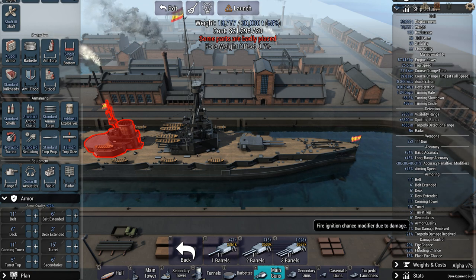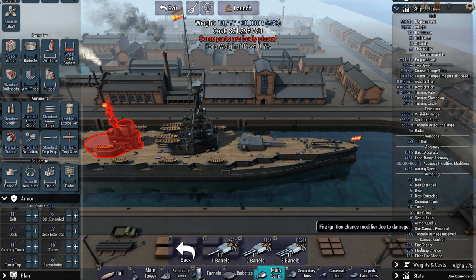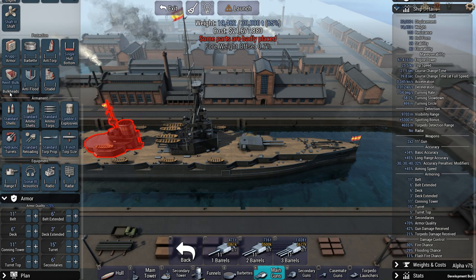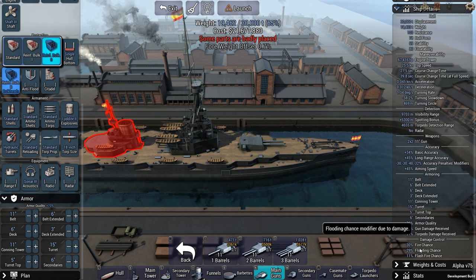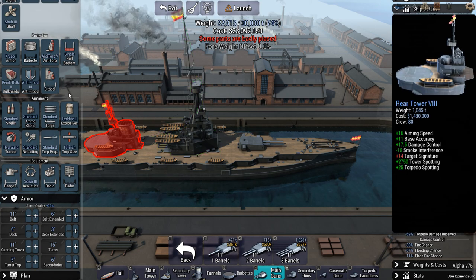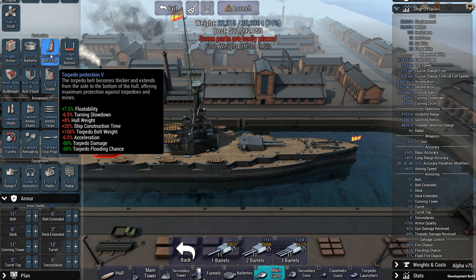And damage control: what's my fire chance — how likely am I to catch fire? This can be impacted by the items on the left as well. My fire chance is currently minus 20%, but if I switch to reinforced bulkheads it goes to minus 30%, because reinforced bulkheads give me a lower chance of fire and also help with fire extinguishing. Then there's flooding chance, which is also very important — you can adjust that by having an anti-flood system and, more importantly, an anti-torpedo system, which massively reduces the chance of taking flooding damage.